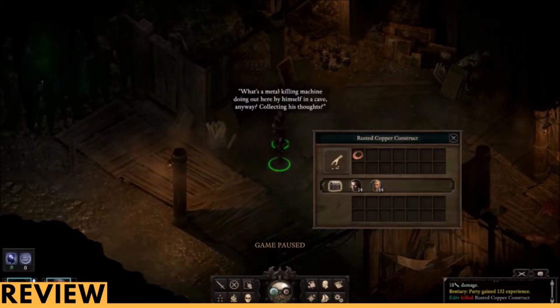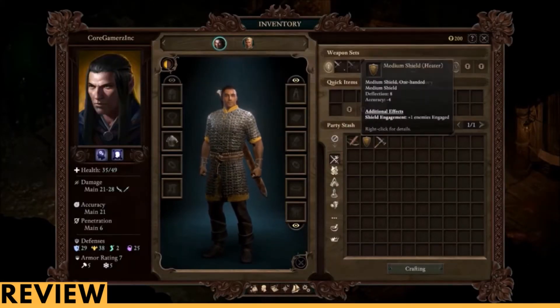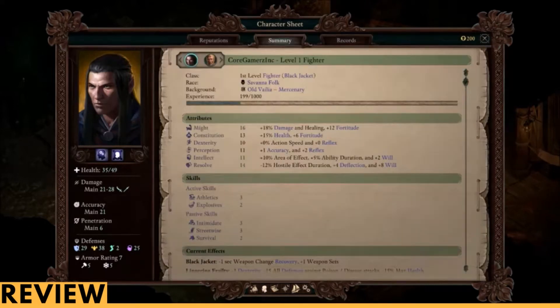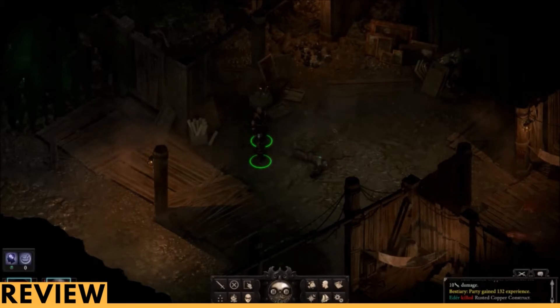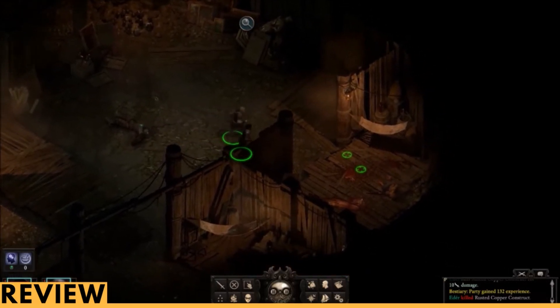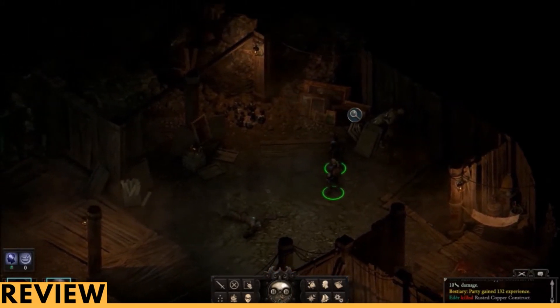Customization is a very interesting pillar in Pillars of Eternity 2. You can customize your character in so many different ways, and the decisions you make when setting up your character will also have an effect on the world around you. Another thing I enjoyed is the fact that there wasn't a need for grinding. You can level up just by walking around, talking to NPCs, sneaking, and various other methods. In some games like Destiny 2 and Dark Souls, you must grind to level up — not in this game, and it was pretty fun.